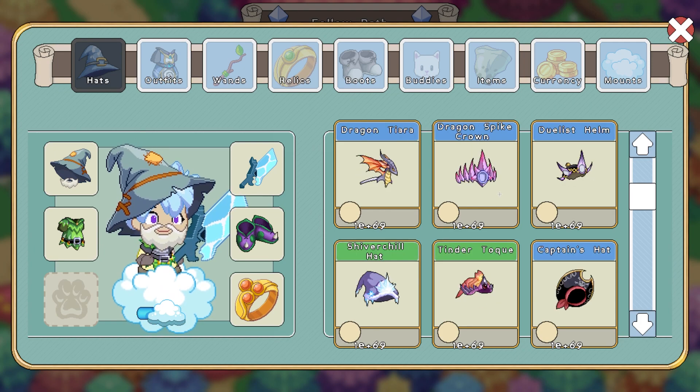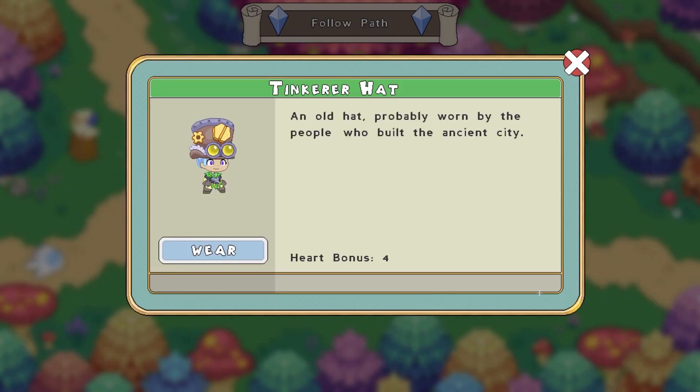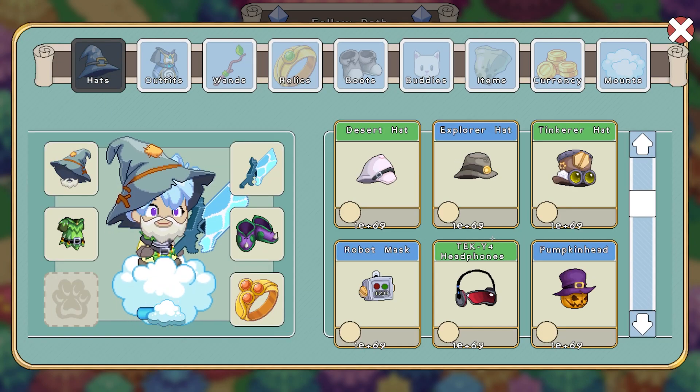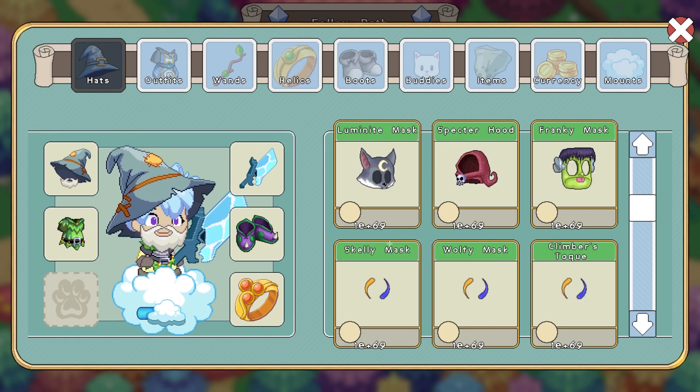He has some pretty cool stuff. He has Mira's Hood, which is obtained through beating the Dark Tower, so that's a pretty rare hat. He also has the Tinker Hat, which is extremely rare because you can only get this from an area that does not exist in Prodigy anymore. He has the Robot Mask, which I'm pretty sure you had to get from that exact same area, so that's pretty rare too.